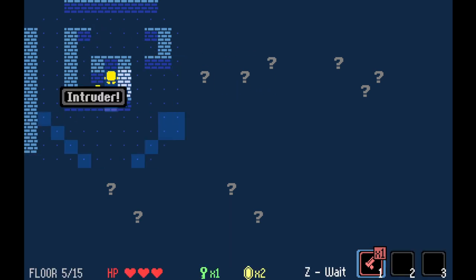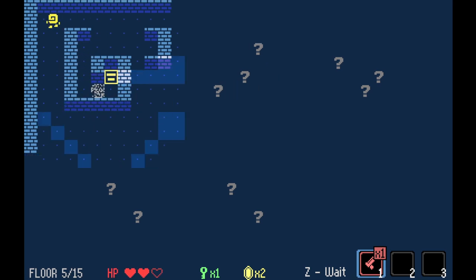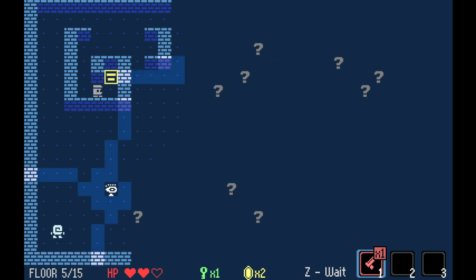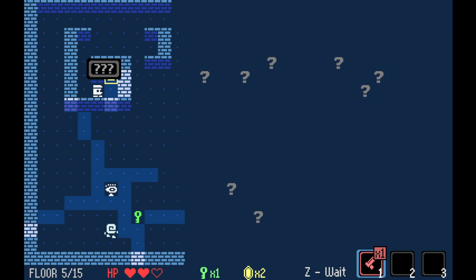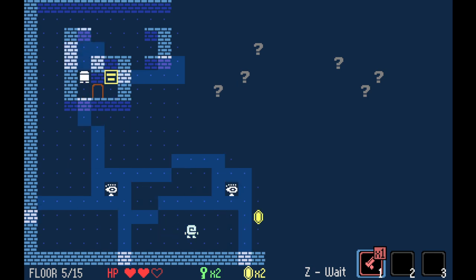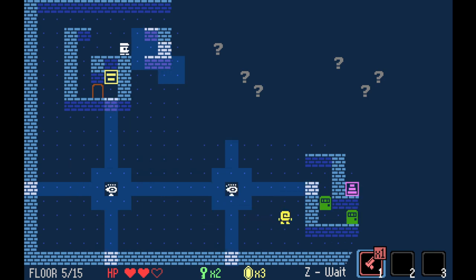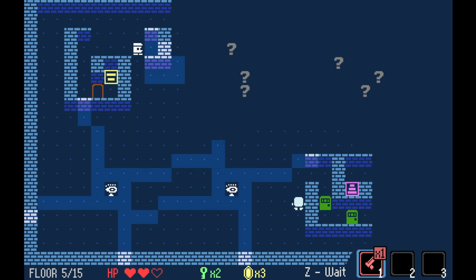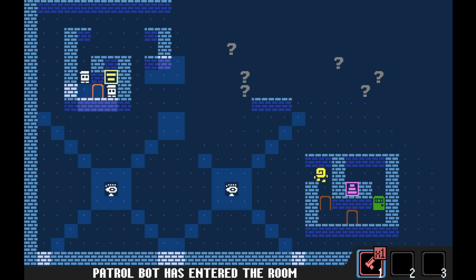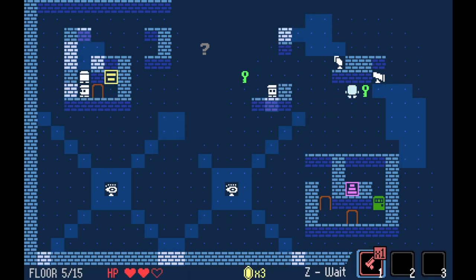You're going to walk right into me, aren't you? We knocked him out, so we are okay for right now. There are some laser detectors here. Let's just get that key and this gem and see if we can get into the exit. That's two — looks like I need a third one. Fortunately, there seems to be a good number of keys around.